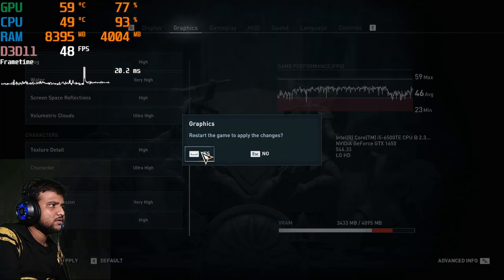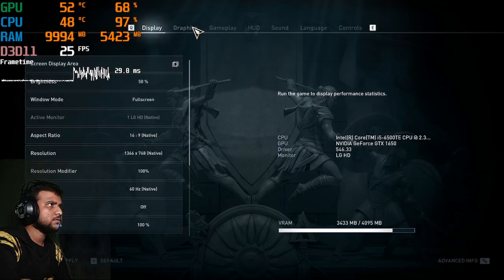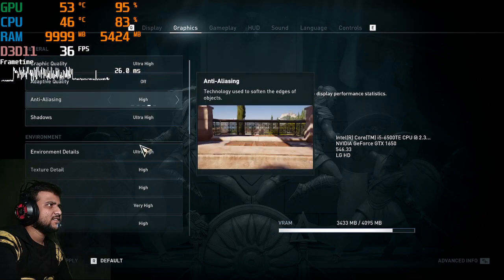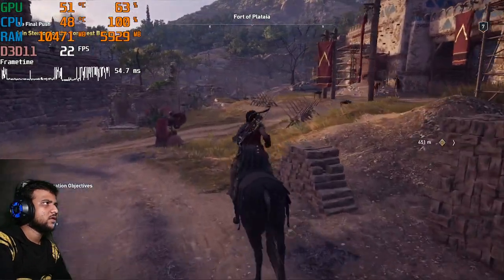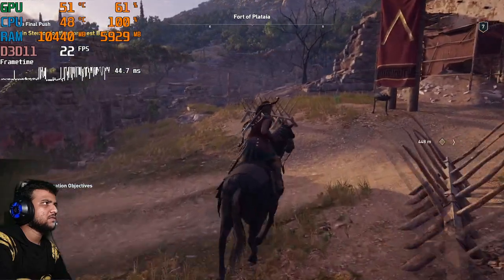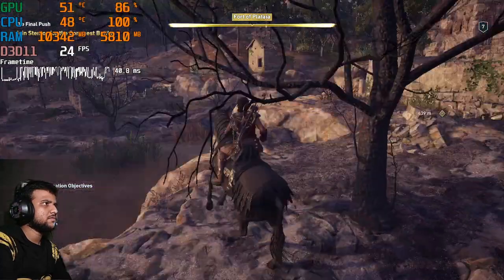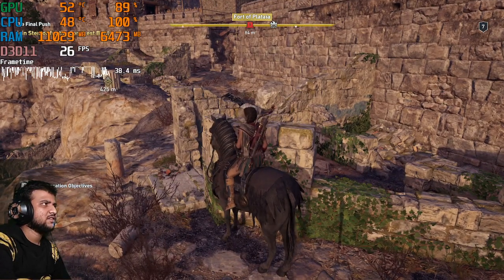I set everything to ultra high and restarted the game to apply the changes. Let's see how the game actually runs. Right now I'm getting around 22 FPS — that's bad, but it's because of the screen capture.